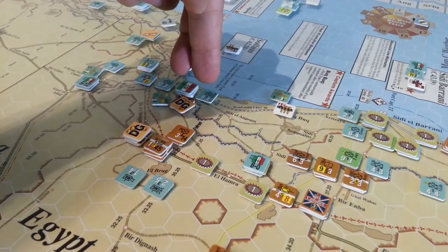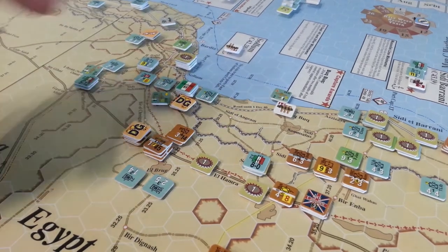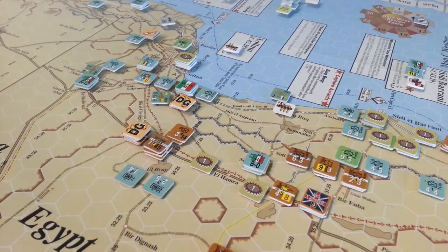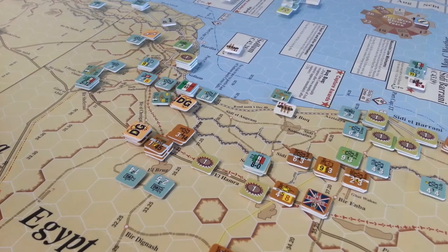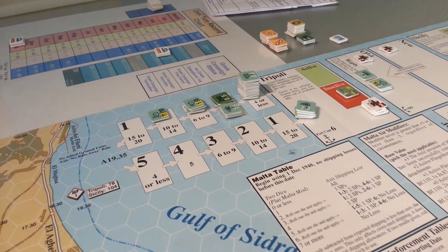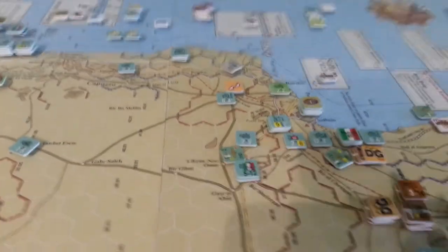We had two units DG'd here; they recovered at the end of the turn. Had a great job with the aircraft — all the aircraft hit except for one over here, so we knocked out those guys for the turn. A little bias a turn, which will allow me to continue to bring in all the reinforcements coming down that track, and stashing some units along the coastal highway there. Alright, that's the wrap.